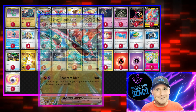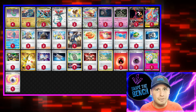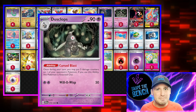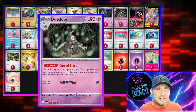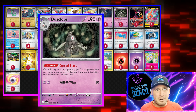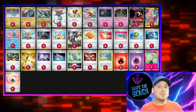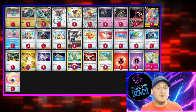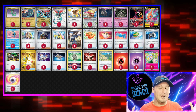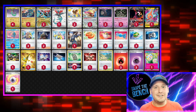We're gonna use that to knock out other Pokemon because we're putting in a 2-2 line of Dustclops. Dustclops has the Curse Bomb ability - put five damage counters anywhere you want on the board, but it has to go on the same Pokemon, then it discards itself. When you drop Dragapult, that's 60 plus 50, a total of 110 somewhere on the board.